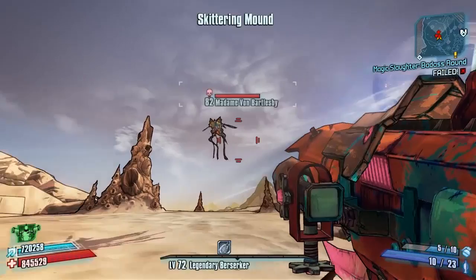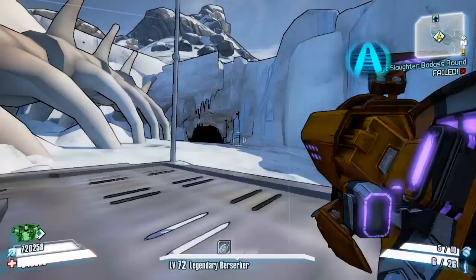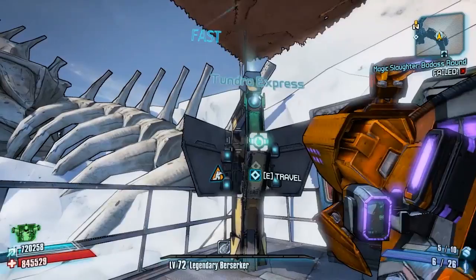Hello everybody! Welcome back to another Speed Farming 101 episode here on Borderlands 2. Today we are back and I'm going to be showing you another tip on how to speed farm another mini-boss in the game. Today we're going to be looking at that girl right there, Madame von Bartelsby over in Tundra Express.